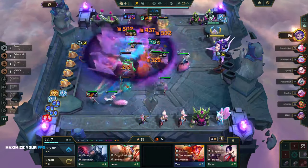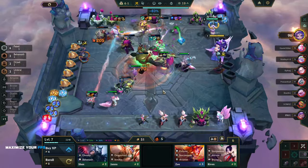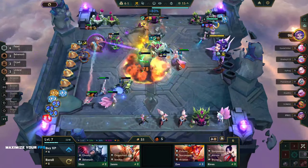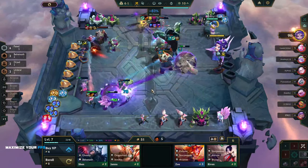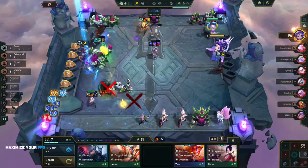We only have one more of these — three more of these, four more of these. We could use these to get another three-star. We need to two-star Set to start doing more damage because we're starting to fall off as you can see.